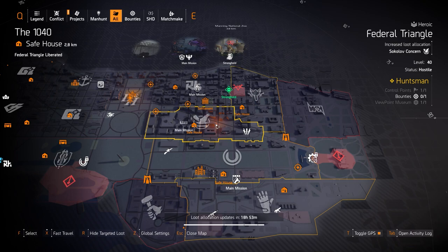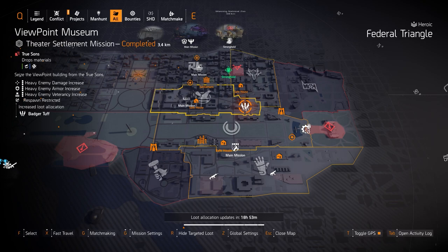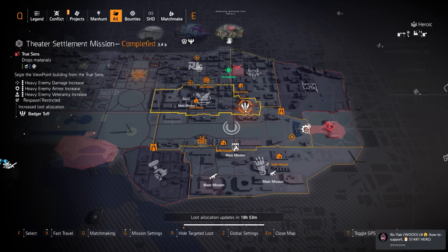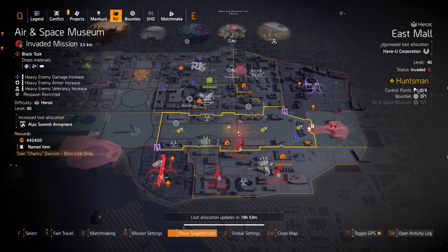System Corruption is well worth it for that two-piece bonus — armor on kill. Sokolov Concern: if you're running an SMG, always run this over Providence Defense because it gives you crit hit damage, crit hit chance, and 10% SMG damage. Badger Tough for that Zero F's chest piece with Perfect Unbreakable — I love that chest piece. If you can get an armor roll with crit hit chance, crit hit damage, and a red mod slot, that's very well worth it.